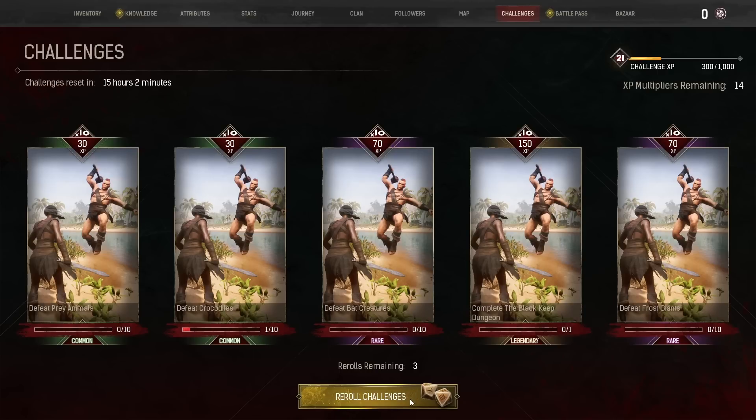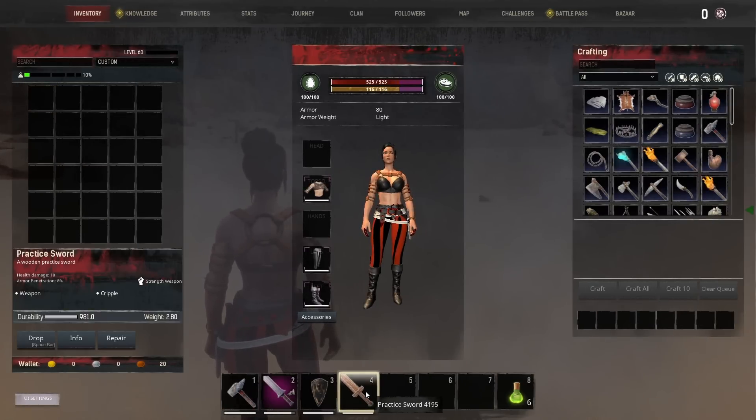The second thing is don't bother trying to do this on a server. If you're on a server and complete a rare or legendary challenge, by all means claim it. But ideally, wait until you've built up a bunch of XP multipliers, then log on to single player, admin yourself, and complete the challenges that way. The first thing I'm going to do is take this practice sword and make a few edits to it. If you want to know how to edit items in vanilla, check out my link in the description and at the end of this video.